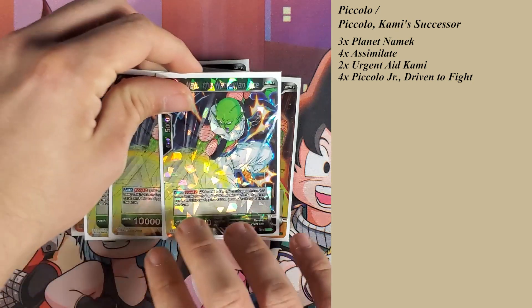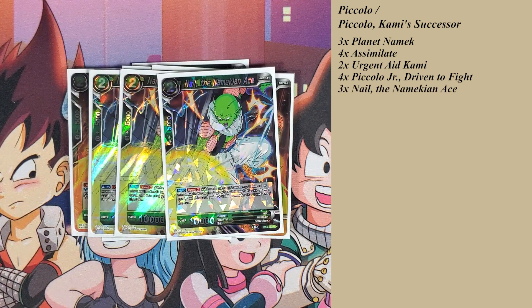The next Namekian card is Nell, which has Bond 2 as well. When this card attacks, you draw one card, then it gains power for the duration of turn. So it becomes a 15k draw one card. It doesn't have Barrier, but you're getting a draw with the attack and it becomes a 15k, so you no longer have to worry about comboing with this card as well.